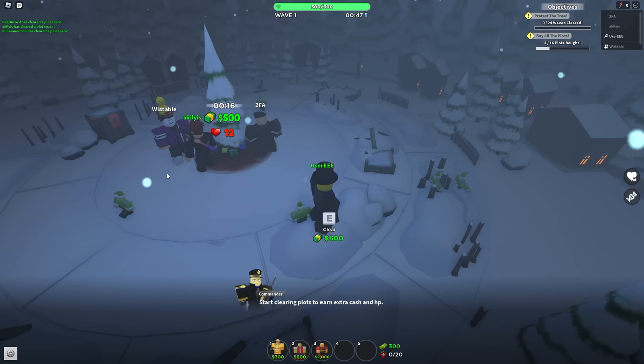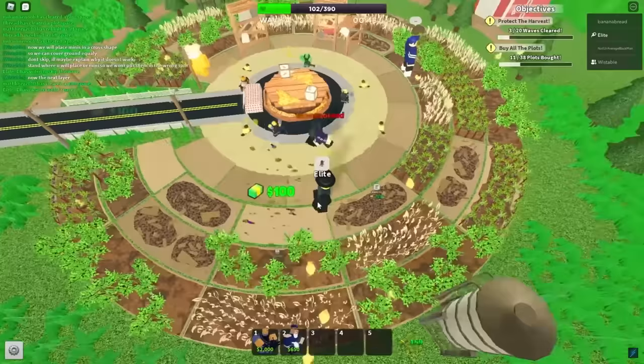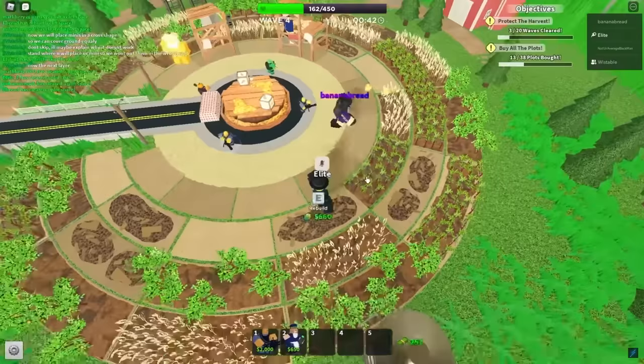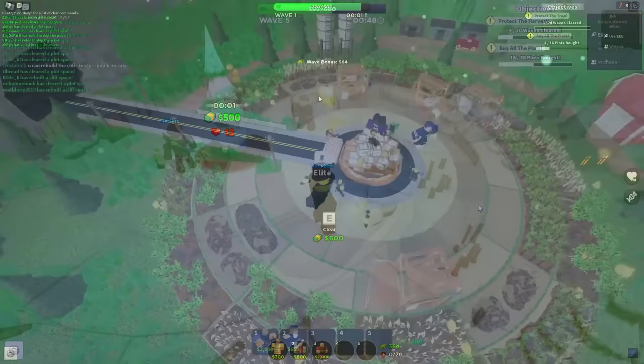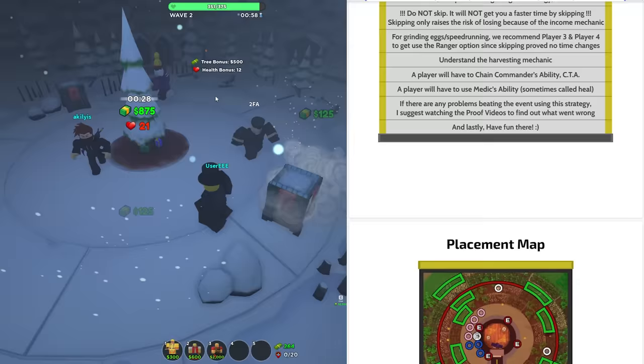Alright, so we have a map where we defend the middle, enemies rushing from the sides. I think we've seen something like this before. Oh right, the Duck Hunt event. When me and a friend saw this, my only idea was: this better not be the exact same event. And in order to test that theory, what we decided to do was follow the Duck Hunt event strategy, except on the new map.